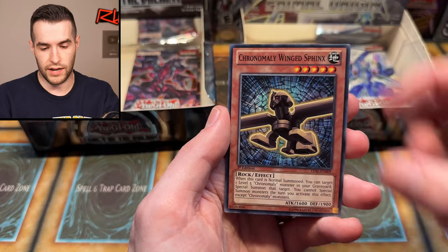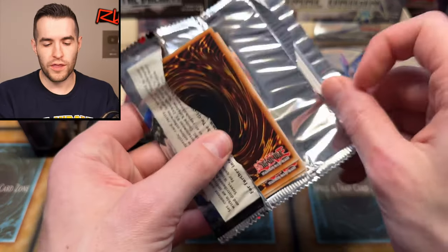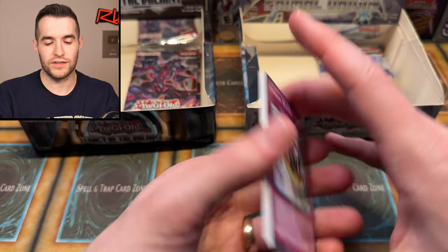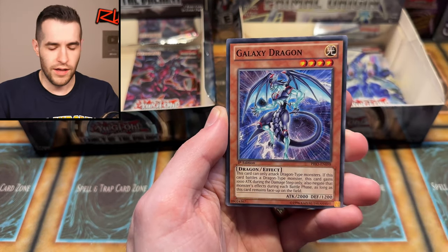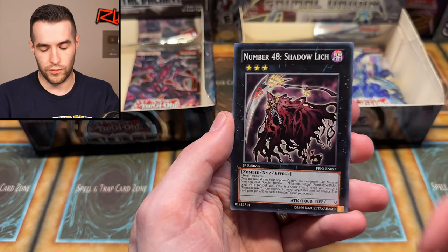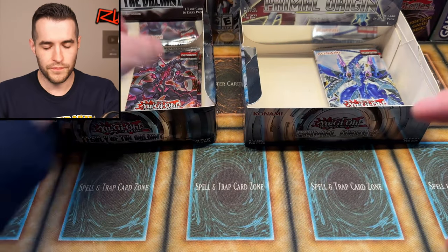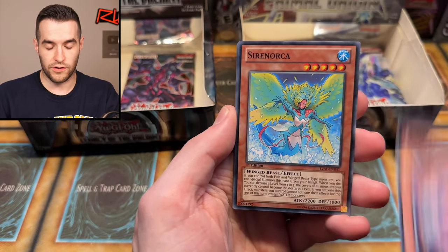We have the Booster and Chronomaly Wing Sphinx. If it has one of the best cards in the set but the set doesn't have a crazy expensive card, that is something people might at some point be like — I like Legacy of the Valiant. It's a really cool PSA 10 card. So maybe take a look at that, Kip. Some good stuff. Or maybe you just want to keep it — some people don't like to collect graded, they like to get cards in their binder.